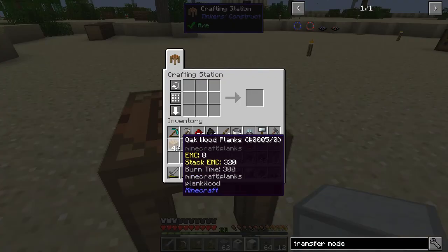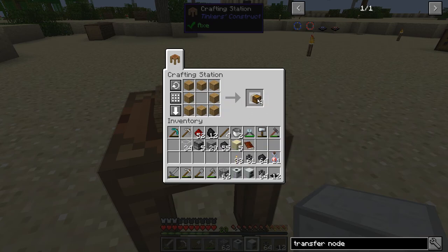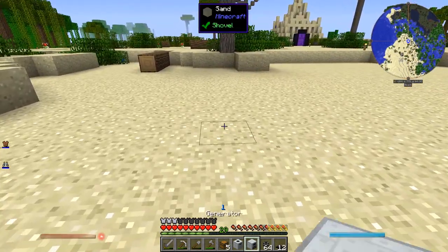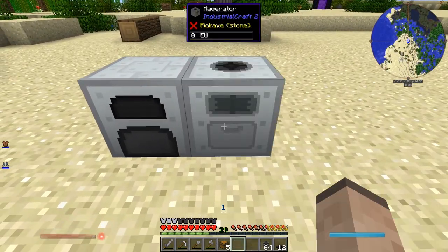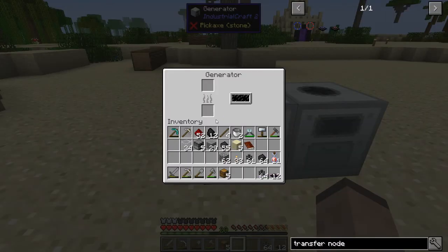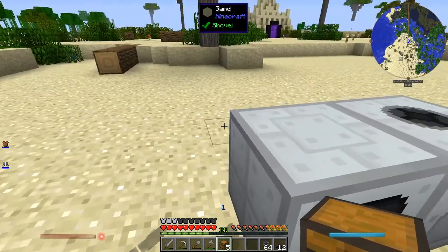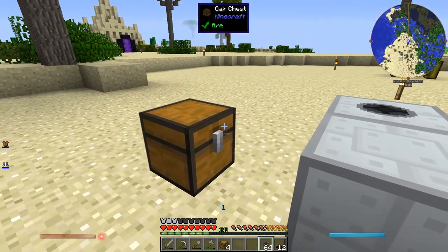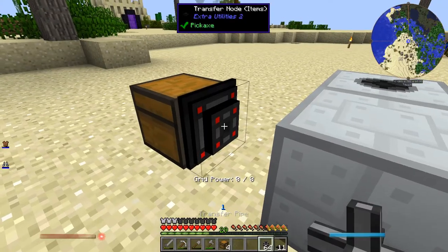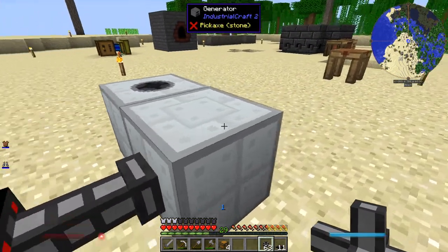So I'm going to put these down. I'm going to need a bunch of chests. Let's put the generator here and the macerator right next to it. Instead of having to individually feed coal into it, let's make it so that a chest will feed into the generator. I'll put it directly behind it. So I'm going to put a node on this — the node goes on the chest and the pipe automatically connects to the generator.